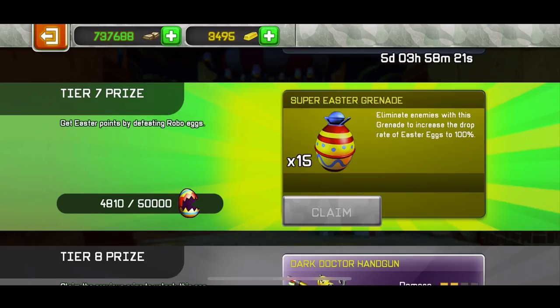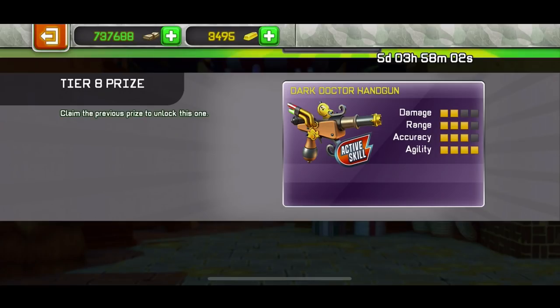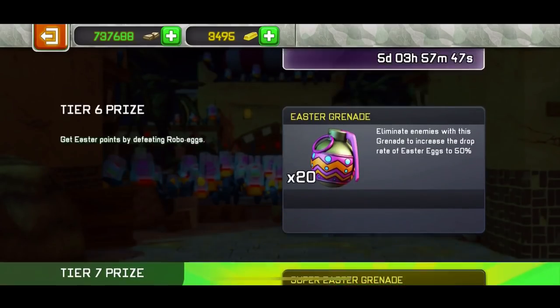It's not like the summer camp event where you had to get double kills — something interesting. Here you just kill people and spam grenades at eggs or use the mechanical claw. It's not really that interesting. Then tier 8 is the Doctor Dark handgun, which I'm gonna review in my next video since I already have it. I'm just doing this event for fun now.